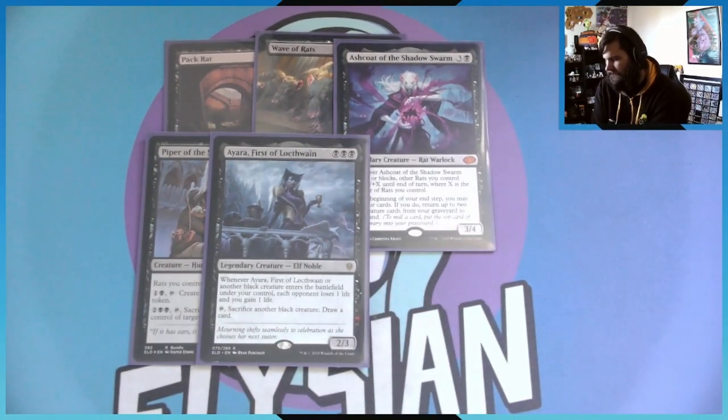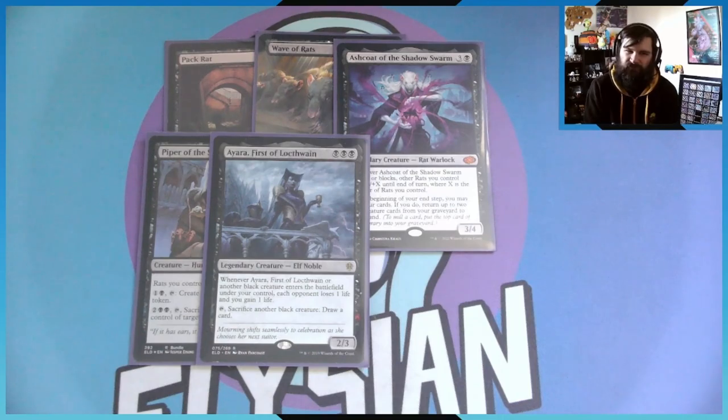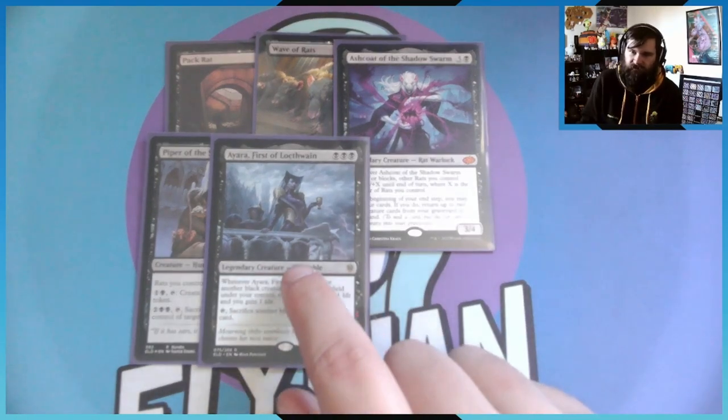Then we have Iora, First of Lochthwain — again from the first Eldraine set. She got a reprint in March of the Machine as one of the showcase cards. Whenever she or another black creature enters the battlefield, each opponent loses a life and you gain a life. You may tap her and sacrifice another black creature to draw a card. Since every single creature in this deck is black — and it even counts tokens, because it triggers on entering the battlefield not on casting — the tokens you make for Malonar will also proc Iora's effect.